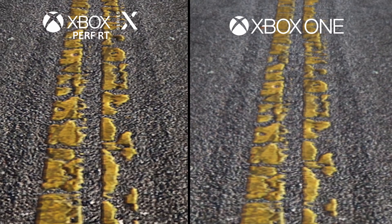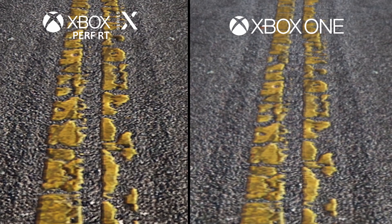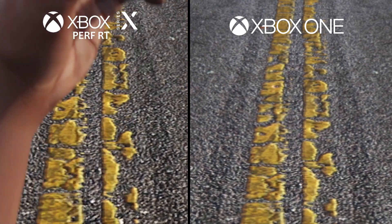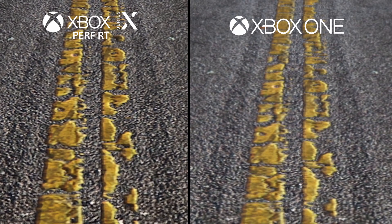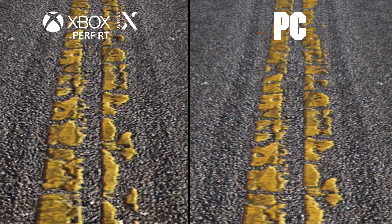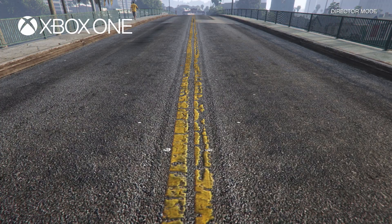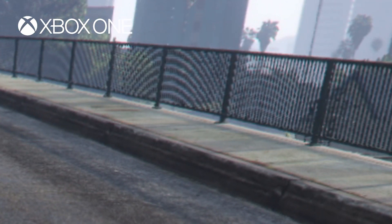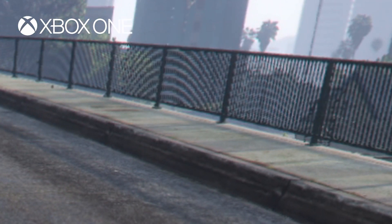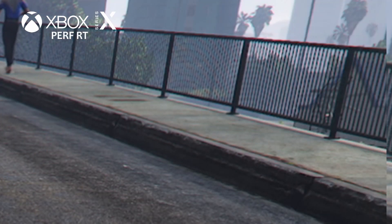Textures across the board are upgraded. The higher resolution helps with this, and you can definitely tell the difference in road texture quality between last-gen and next-gen, with next-gen being nearly identical to PC texture detail. Looking at the railing on last-gen, there's a large amount of jaggies causing it to look like a round object rather than a line of bars. With next-gen's improved anti-aliasing, it clears that right up.